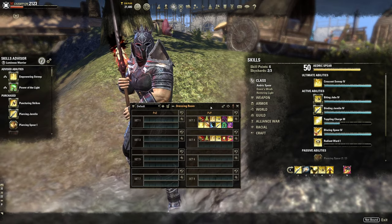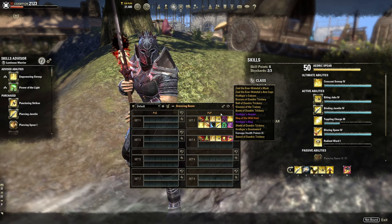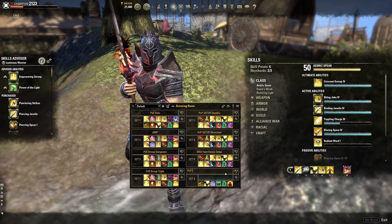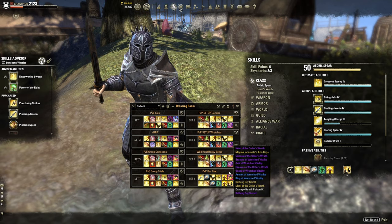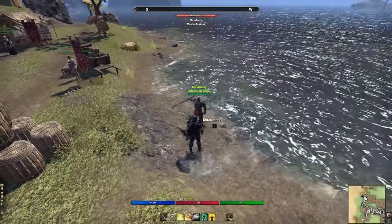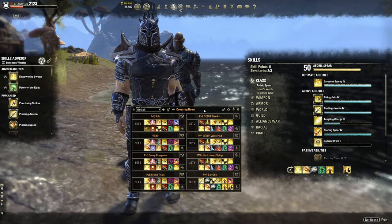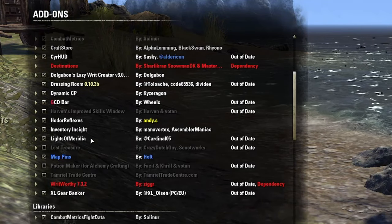Dressing Room acts like a mini Armory — it swaps out all your skills and gear with one click. Equip your build, then Shift+Click to save it for both bars. To equip a build just click it. This is different from the in-game Armory System, which also saves Mundus Stone, werewolf status, outfit, and Champion Points. Use Dressing Room within trials or dungeons when you want to swap abilities but not necessarily morphs, attributes, or Mundus Stone.